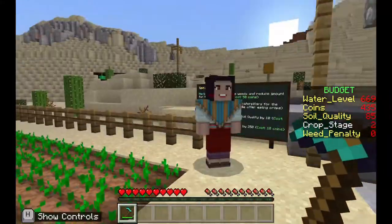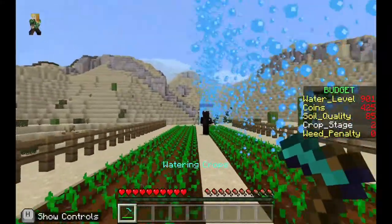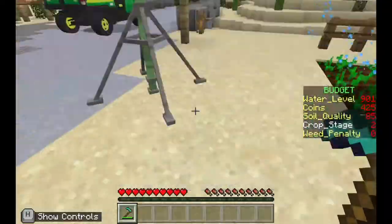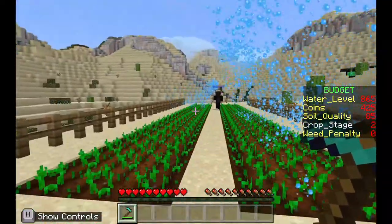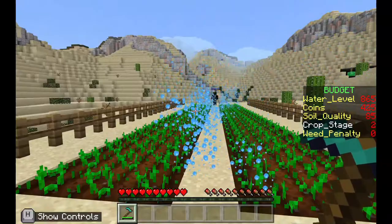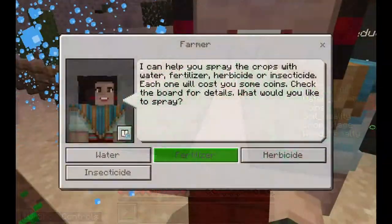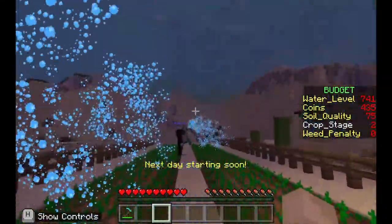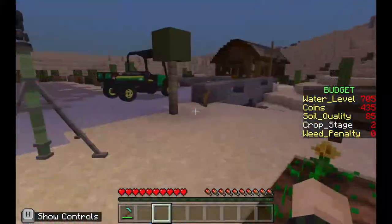So we decided to change our strategy and use a trial-and-error method to monitor the water level and soil quality. We only sprayed water when the water level dropped below a certain level. Same goes for spraying fertilizer — we only purchased fertilizer when the soil quality dropped to a certain level as well. This was not finalized at the first trial; we played several times using method 2, failed and retried, and only then managed to find the water level and soil quality thresholds that allowed us to equally allocate coins at each stage.